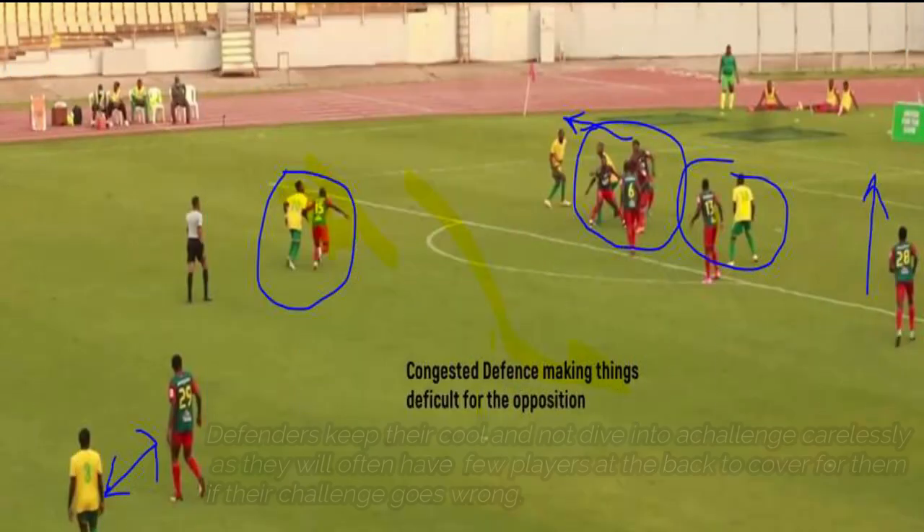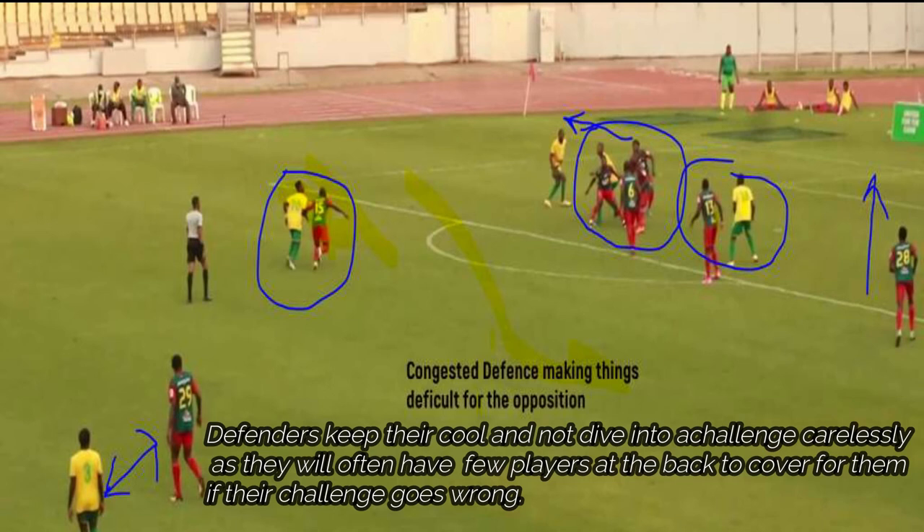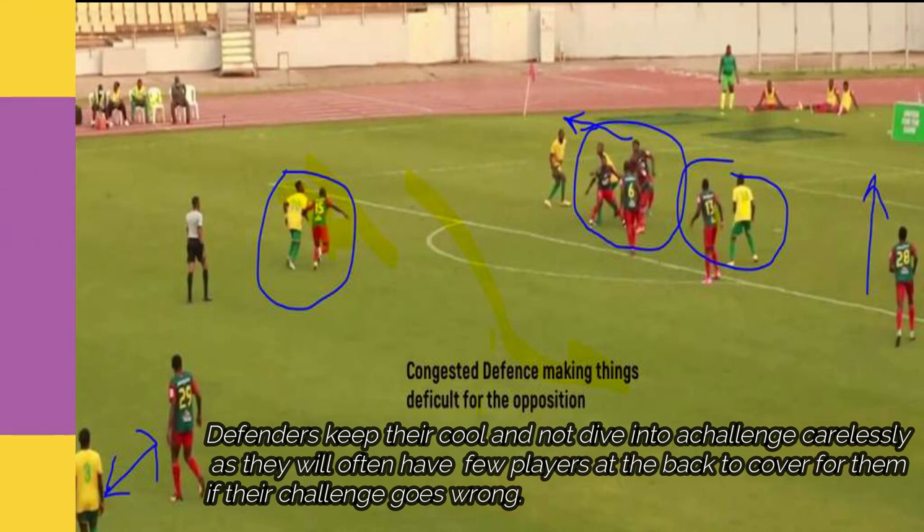Coach Minkrio's 3-4-3 formation emphasises that all of the defenders keep their cool and not dive into a challenge carelessly, as they will often have few players at the back to cover for them if their challenge goes wrong. They should stand off and avoid making tackles if they are not certain of success, so that the team can get back in position.